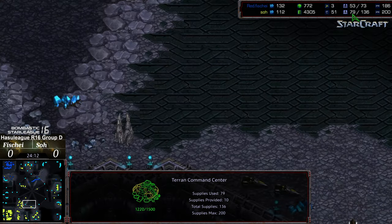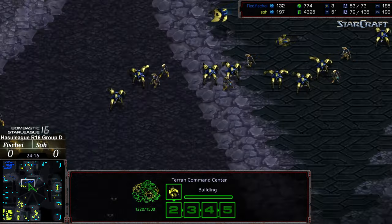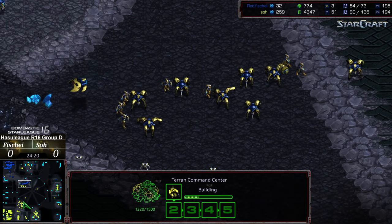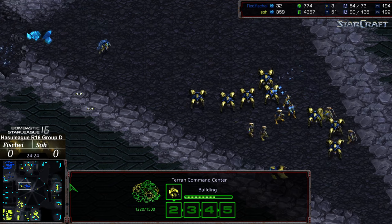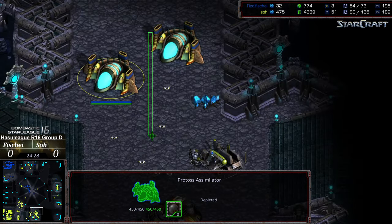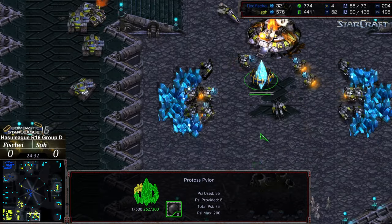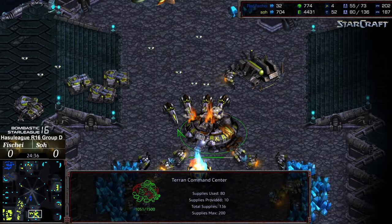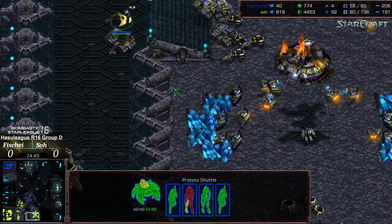It's basically double the supply in army for Fisheye. So if Fisheye crashes the three o'clock and six o'clock he might still be able to win the game, and he is starting to move out to do so. He does have to get through a thin line with a lot of mines, and siege tanks are grouping up on the high ground as well. He needs to get a move on because as So is mining he's building more resources to reduce that supply deficit.